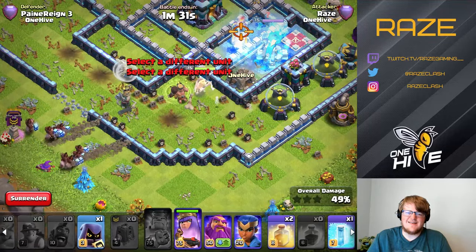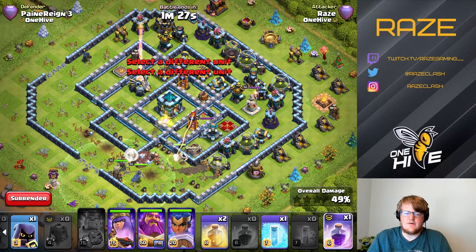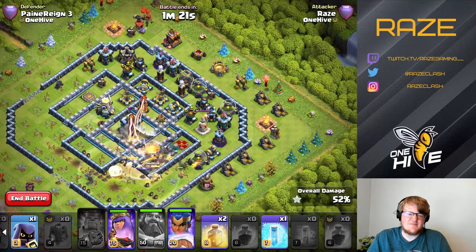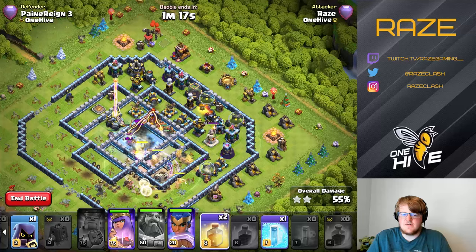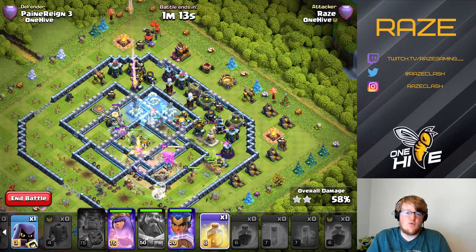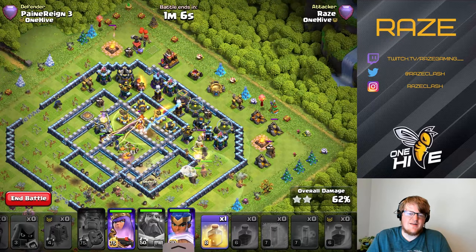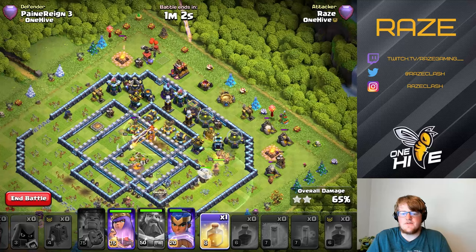Drop the Freeze Spell on the Inferno Tower, then directly after that deploy all the Hound, Miners, and Hogs. I only got one Miner to go to the Town Hall, so that was a bit of a risk — I think I deployed a little bit too early on this attempt. The Warden Ability goes right after that to get everything inside, while the Queen, Healers, and Miners work on the outside to take down the rest of the base.